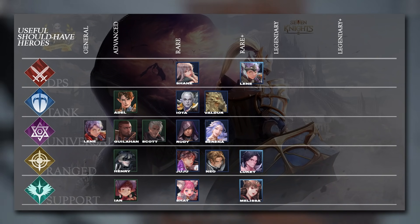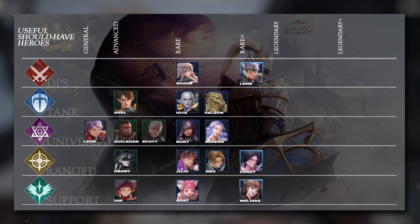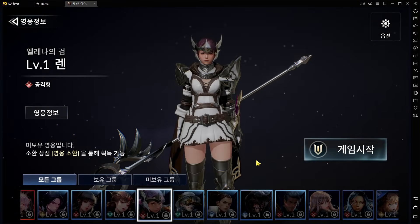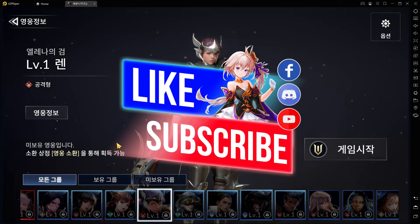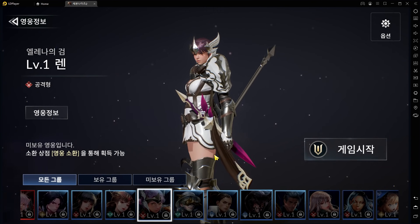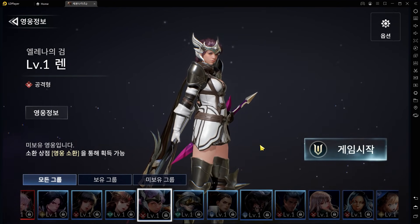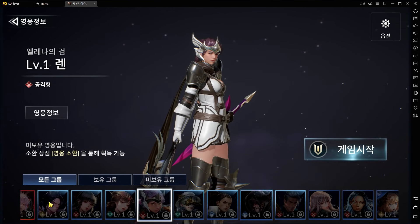Moving on to the Rare Plus heroes. Len appears again here, but as a DPS-style unit rather than Universal. She also has a Suppression effect, making her good in raids, and has clearly better stats than the default Len. She's a better replacement for default Len since, as a DPS type, her stats are built for damage. She also gives herself immunity against all damage, allowing her to survive longer — very helpful in raids.